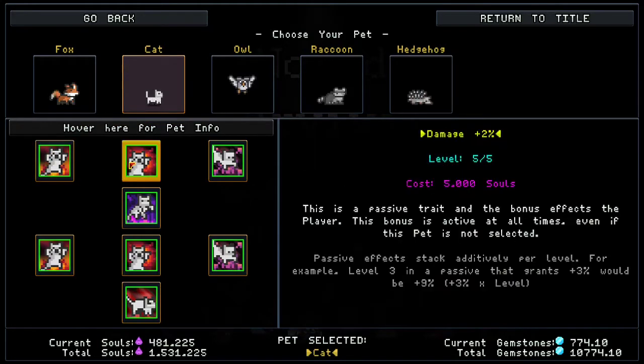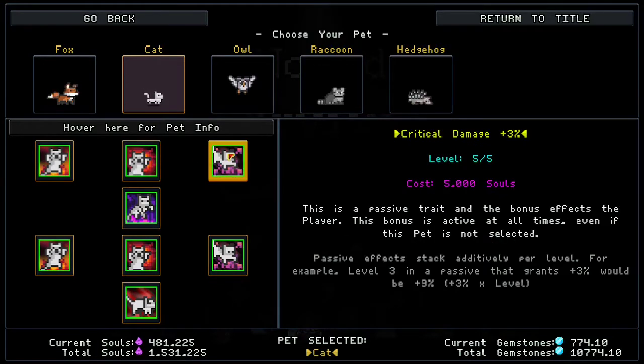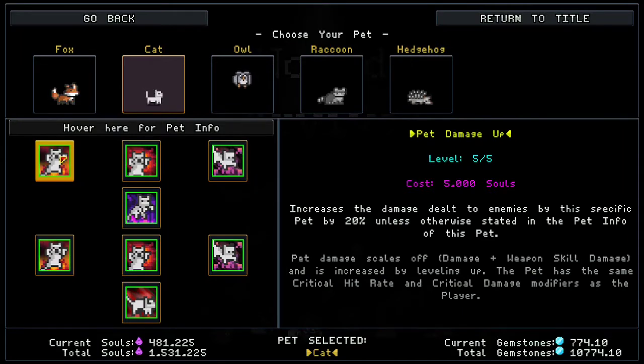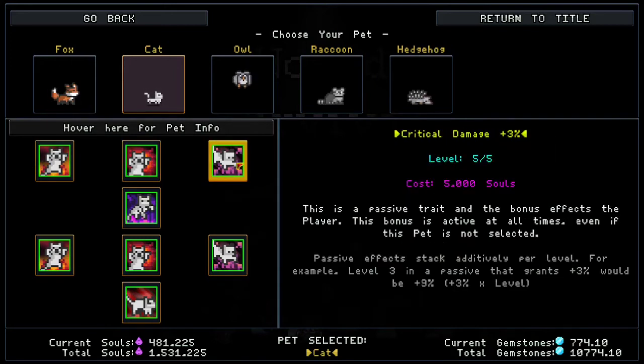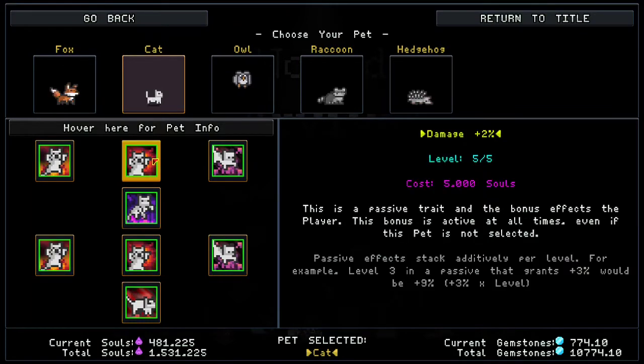The traits and bonus skills you can get are damage and critical damage. Every single pet has pet damage up — that's just across the board — and then there's damage and critical damage. Since there are five levels and there are two of these, that's going to be a 20% damage increase, which is huge. So definitely, even if you're not playing a cat, if you have extra souls, put points into this. It's very helpful because these carry over to everything. Critical damage is going to be 15%, so 30% total — that's a lot of crit damage.